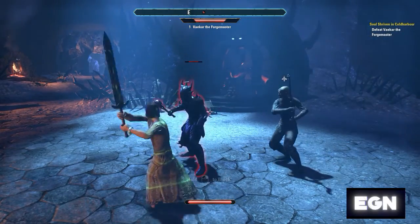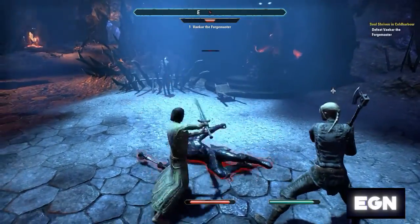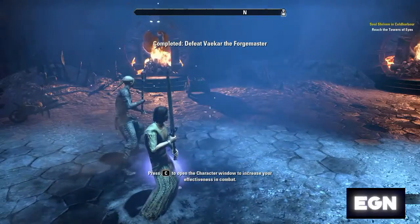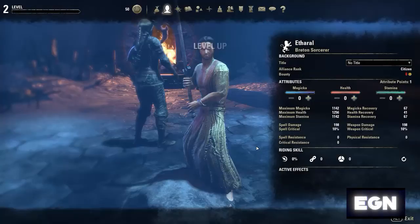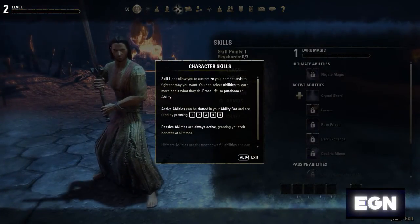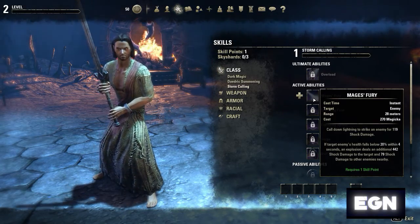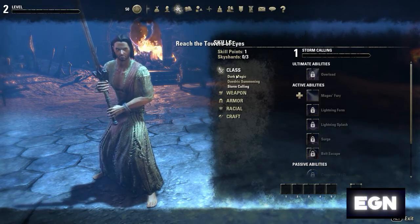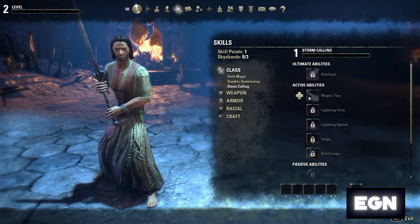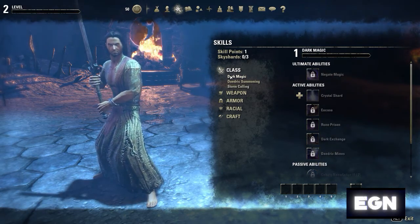So this one is obviously just putting all of the things you've learned into play, actually fighting a guy. Here's the actual character leveling — you level up similar to Skyrim, one of three, and then you choose your ability. You get your three class abilities, then different ones for your weapons, armor, race, and crafting — all pretty simple. You'll get some more that unlock as you unlock some of the guilds, but I'll leave that for another video.